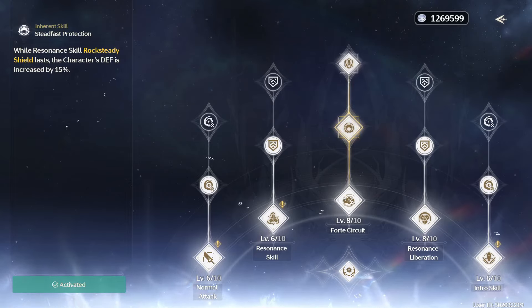For her first inherent skill, Taoqi's defense is increased by 15% when her resonance skill's Rock Steady shields are up. They normally last 12 seconds, but at S3 they will last for a total of 30 seconds. Her second inherent skill gives 25 stamina for using strategic parry.